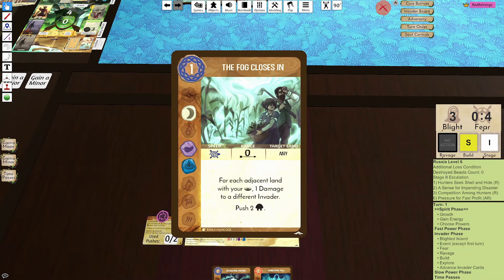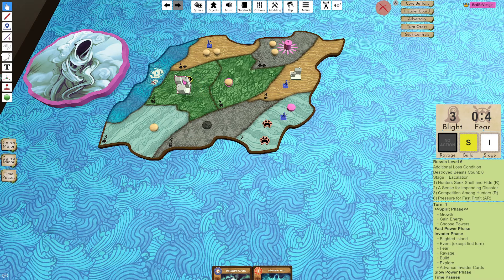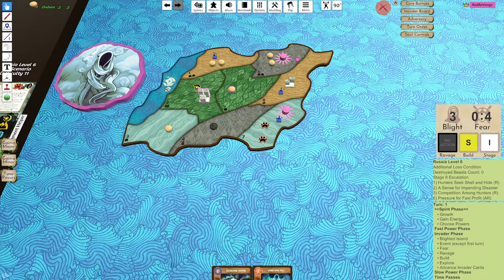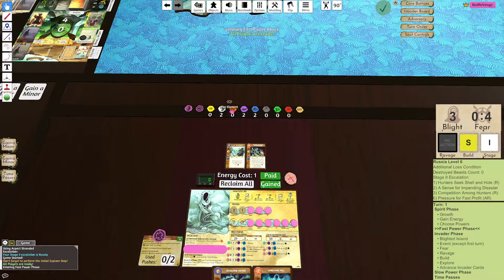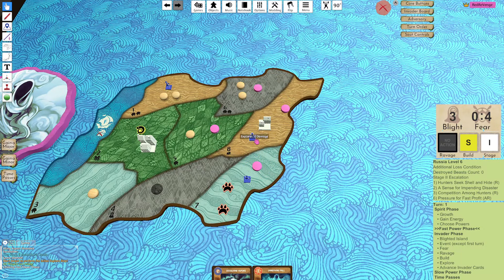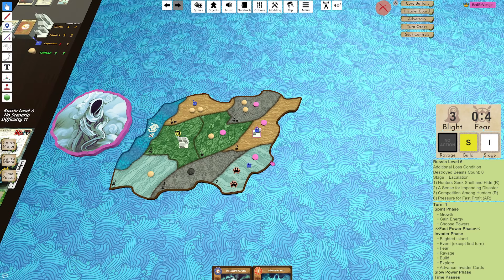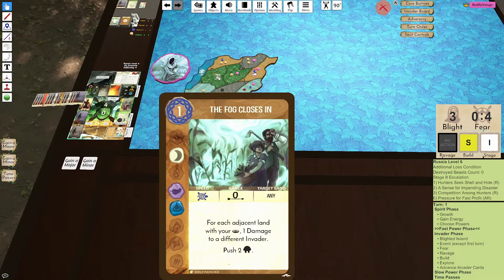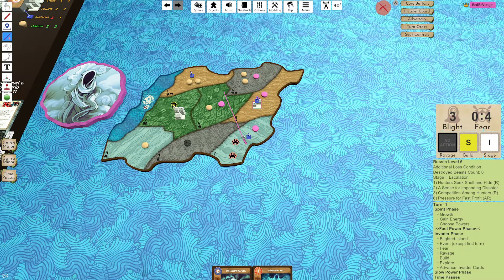So the Fog Closes In - I can do basically two points of damage to different invaders. I guess I can go presence. I go move, move. I think I'm going to lock this in - I'm going to use my moves. Move a presence to F6 into F5, and then a presence move from F7 into F8. I think I do this. And then next turn in the slow, this sets me up such that I can use the Fog Closes In here on the wetland if I need to.